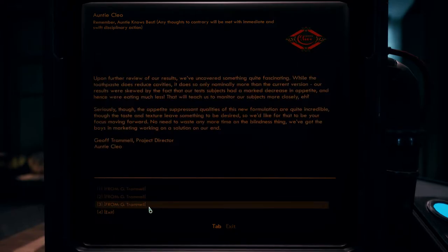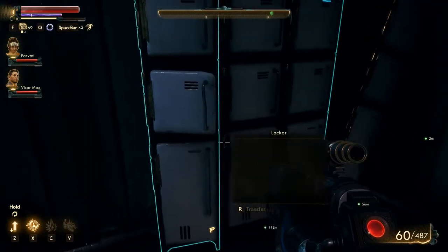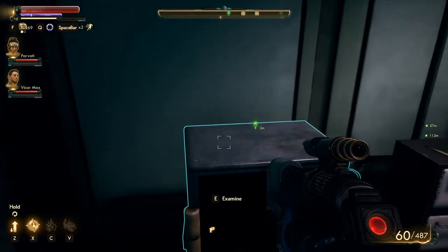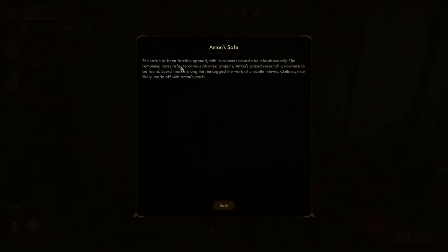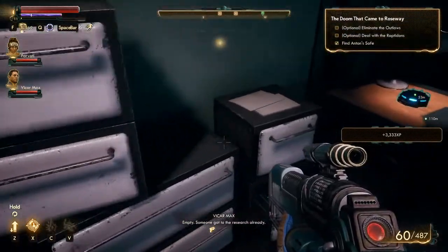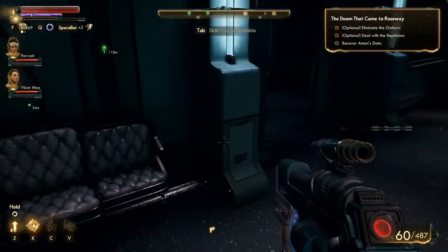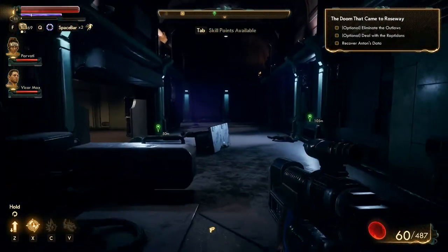Trammel, trammel, trammel — alright, that was useless, or very uninteresting I should say. Examine? Forcibly opened? The prize research is nowhere to be found. I love being rewarded for not finding the stuff I need to find. Eliminate the outlaws, deal with the raptadons, and recover data. Raptadons.